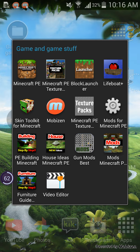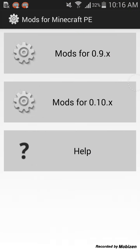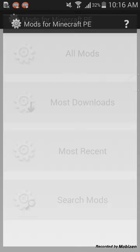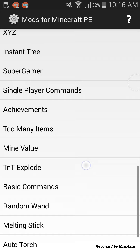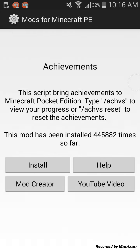Then go into Mods for Minecraft PE and go to any one right here. I'm going to go to that one, and then go to All Mods. And then tree chopper — you can get the Too Many Items mod as well.